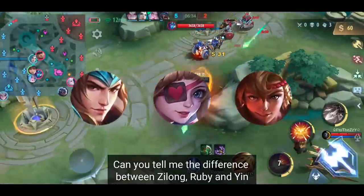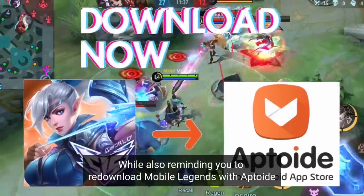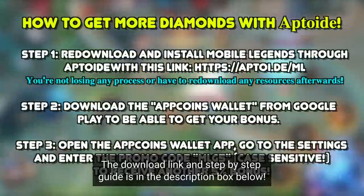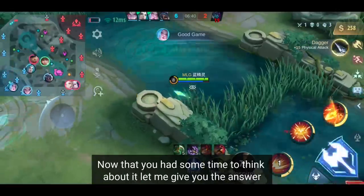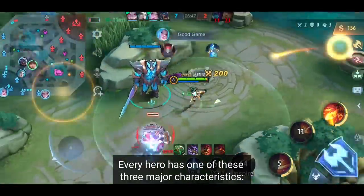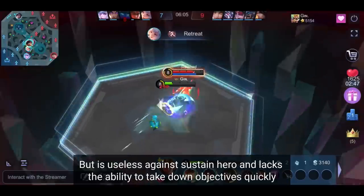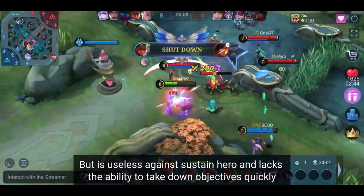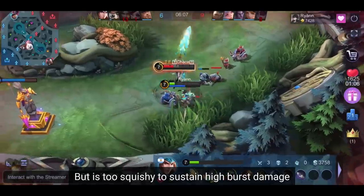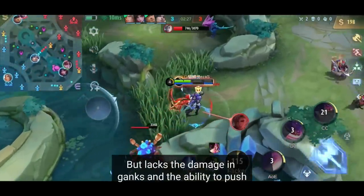Can you tell me the difference between Ilong, Ruby, and Yin and what their primary job is? Every hero has one of these three major characteristics. The burst hero — Yin — can kill any squishy enemy but is useless against sustained heroes and lacks the ability to take down objectives quickly. The DPS hero — Ilong — is great at taking down objectives but is too squishy to sustain high burst damage. And the sustained hero — Ruby — is very difficult to kill but lacks damage in ganks and the ability to push.